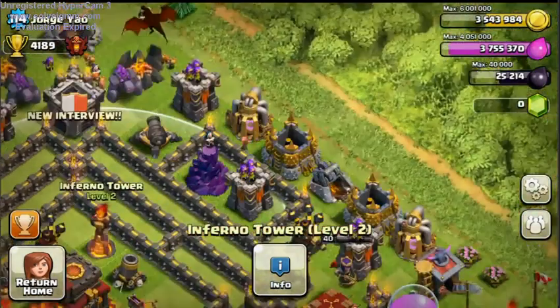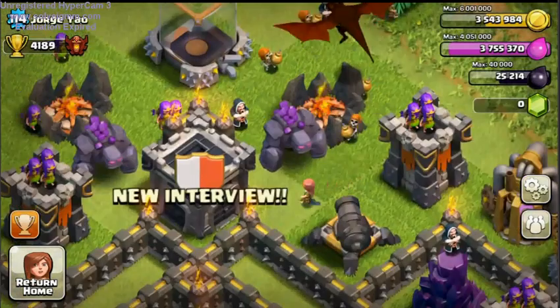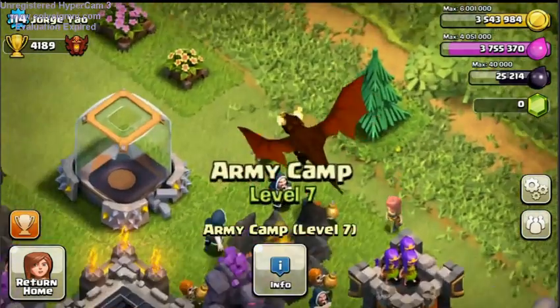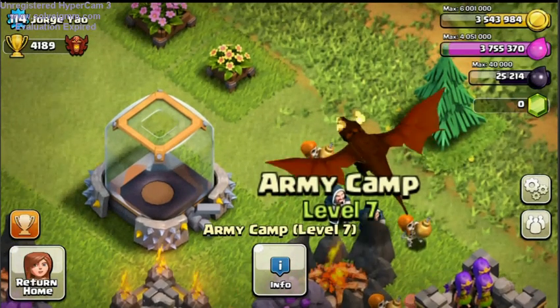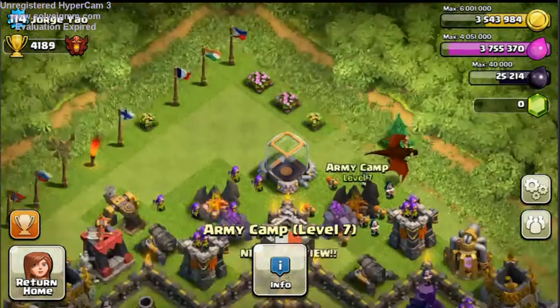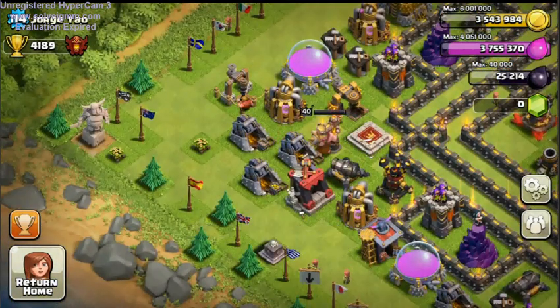Next would be the level 5 Golem and the level 4 Dragon. If you look at the dragon's eye, it's kind of pixely and weird. Then the next thing is a new dark elixir drill.